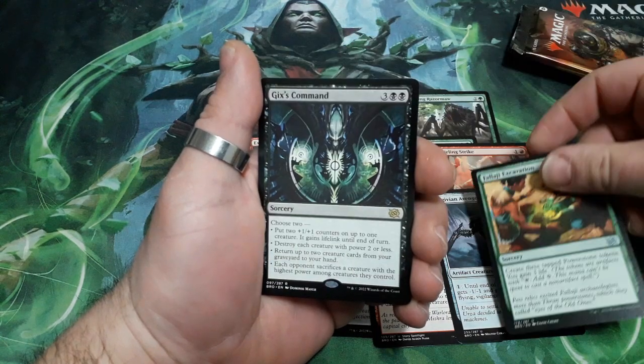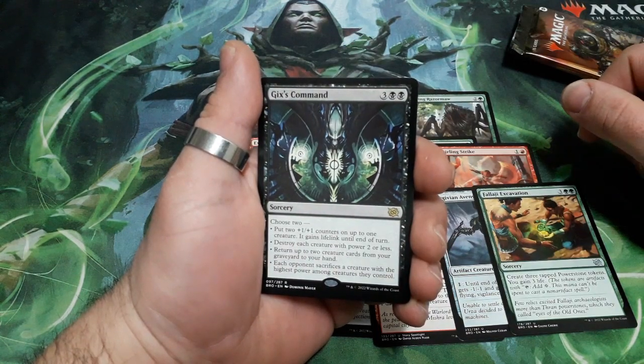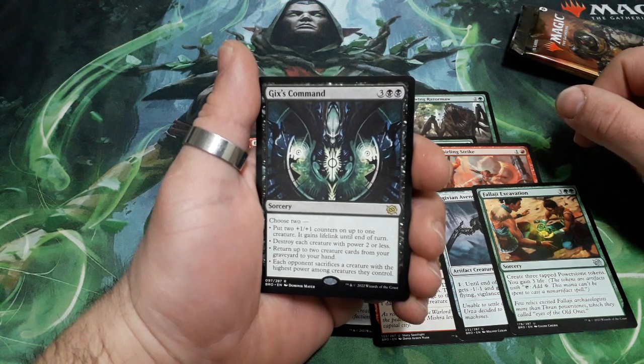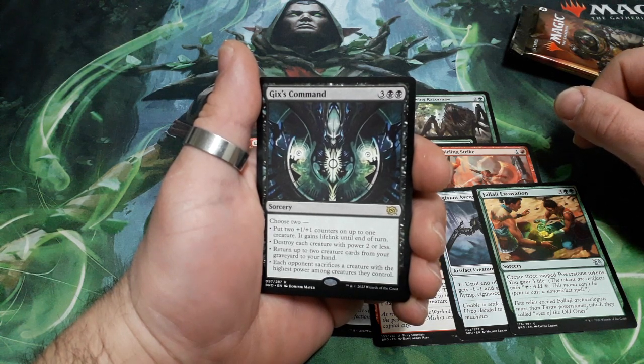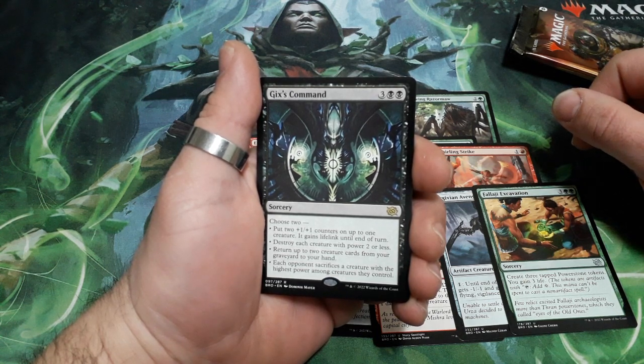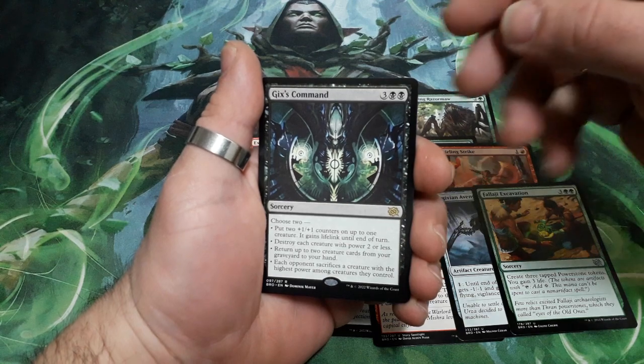And a rare. Geek's Command. 5 drops. Choose 2: put 2 plus 1, plus 1 counters on up to 1 creature and it gains lifelink until end of turn; destroy each creature with power 2 or less; return up to 2 creature cards from your graveyard to your hand; or each opponent sacrifices a creature with the highest power among creatures they control.